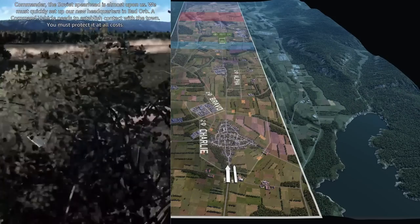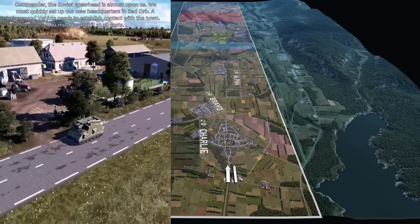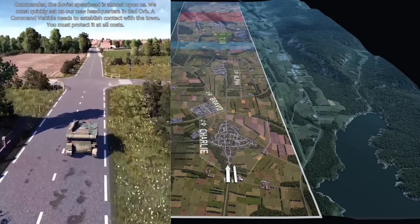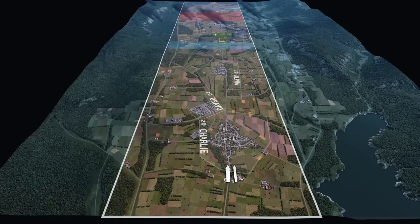Commander, the Soviet spearhead is almost upon us. We must quickly set up our new headquarters in Bad Orb. A command vehicle needs to establish contact with the town. You must protect it at all costs.